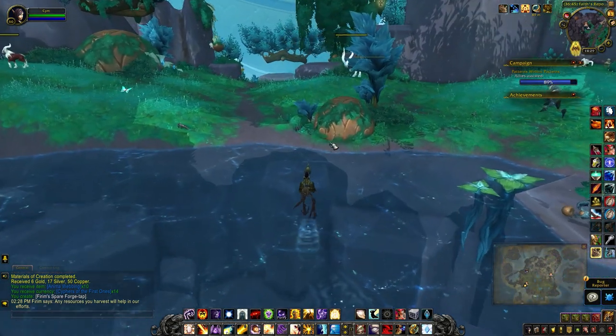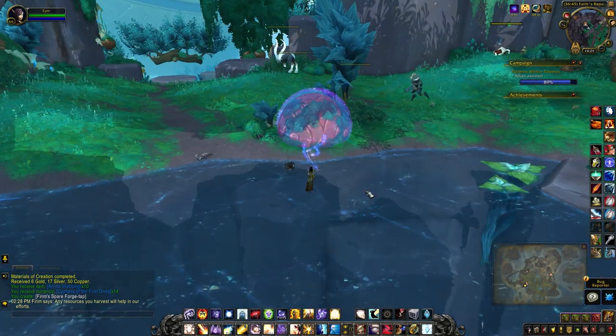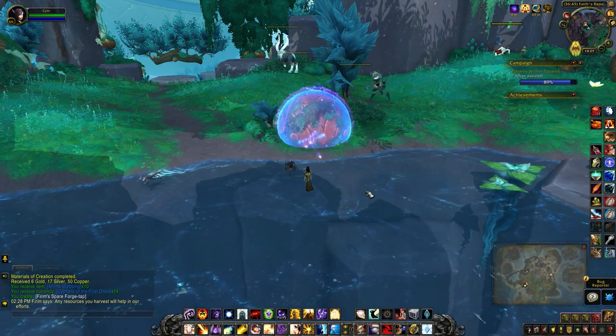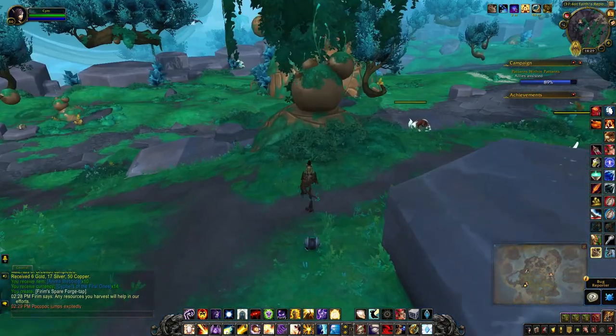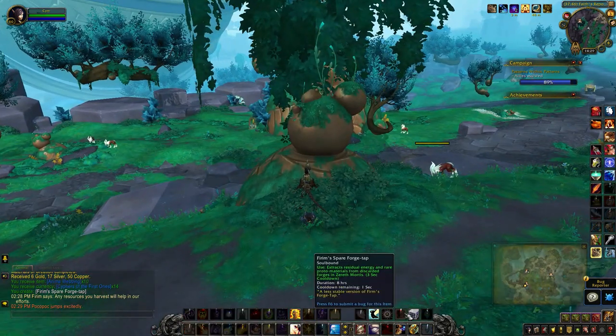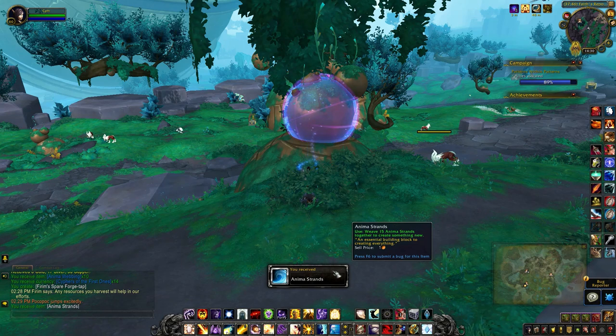Then we can head back and start using it on all these spheres. There we go — anima strands, that's what we're after.